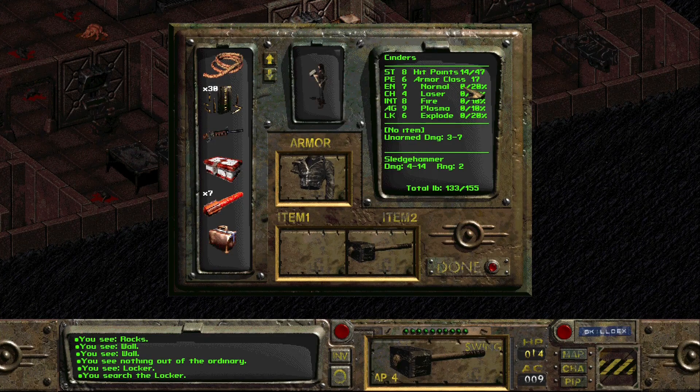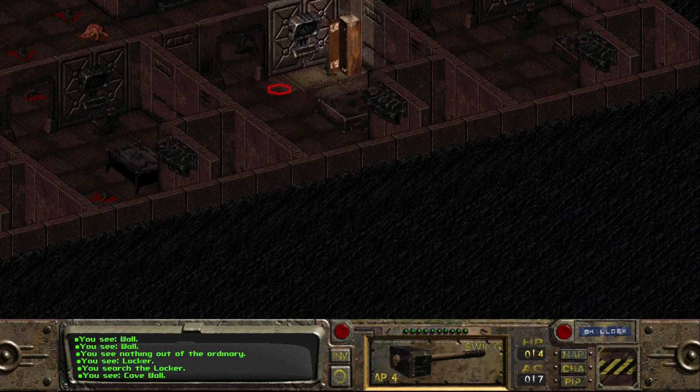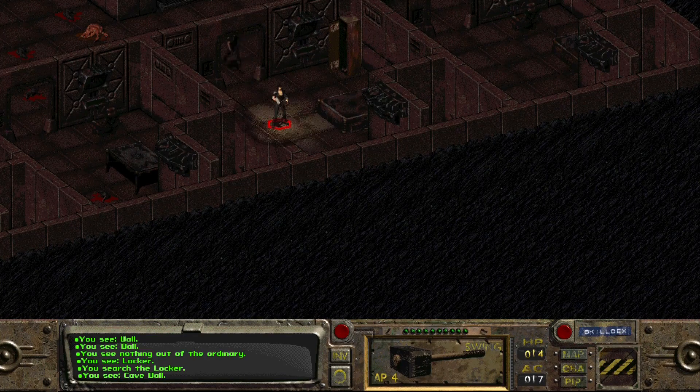We still get resistance, so that is going to help - 20% against normal damage and a better armor class to boot. Stop getting beat up by rats in here.